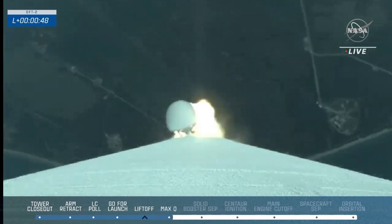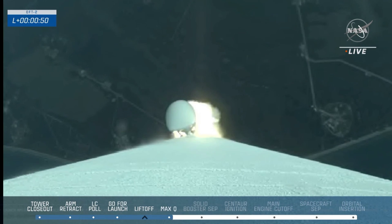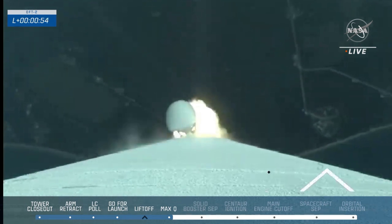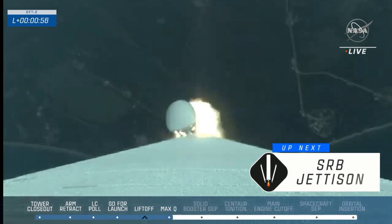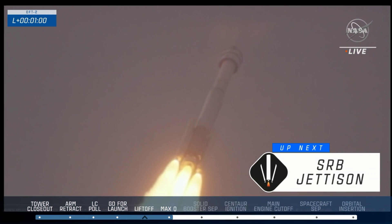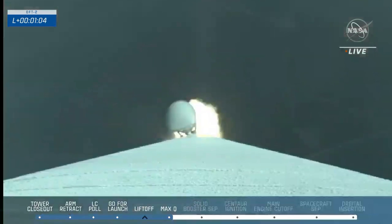This is the first planned throttle-down for Atlas in preparation for Max-Q — maximum aerodynamic pressure on the vehicle. Right now, atmospheric forces are the highest Starliner and Atlas will face during the uphill climb. Mach 1 — Atlas V and Starliner are now supersonic.